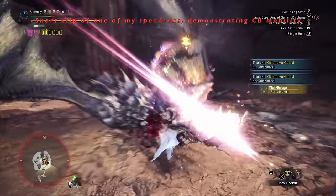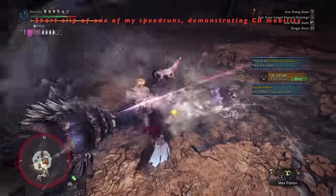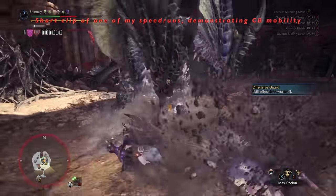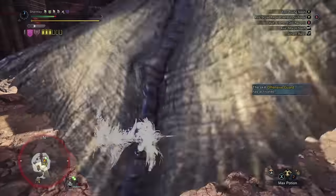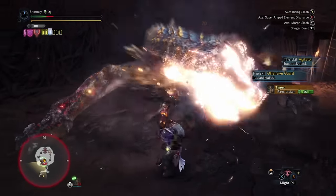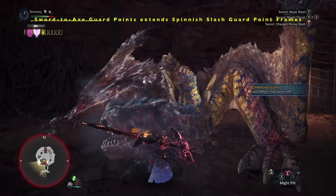My goal with this guide is to make you feel more comfortable and confident when using the CB. I'll have timestamps in the description so you can refer to whatever section you need. If you have any questions please comment below. When using the most versatile of guard points, it allows you to react immediately after every sword and shield moveset, which typically have very slow weapon animations and leave your character vulnerable, plus it can extend the frames of other guard points.